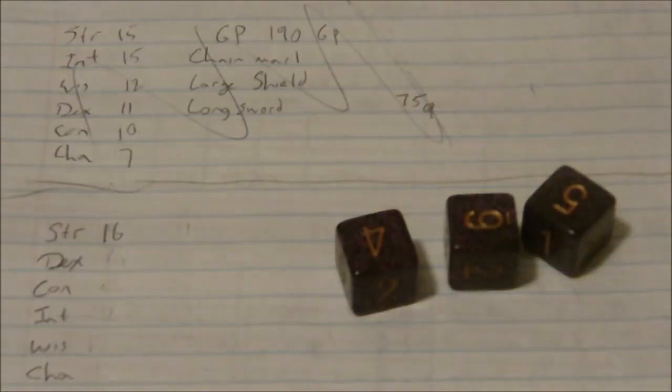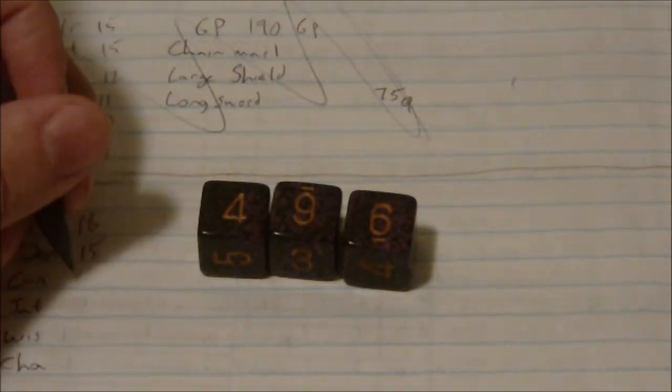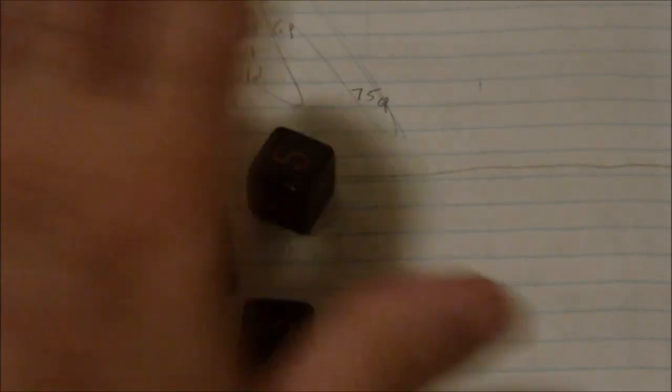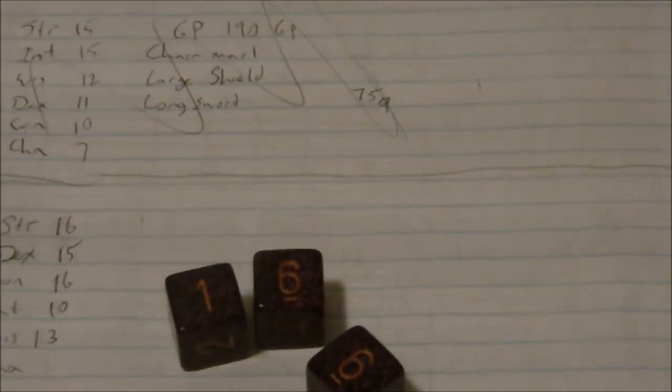So I did get the 16 strength, which is good. Dexterity of — we got a 15 dexterity, so that's also good. And 16 constitution — that's a little bit more like it. So we got a 10 intelligence, 13 wisdom — actually it's pretty good stats here, all in all. And we got a 13 charisma. This is actually pretty decent.